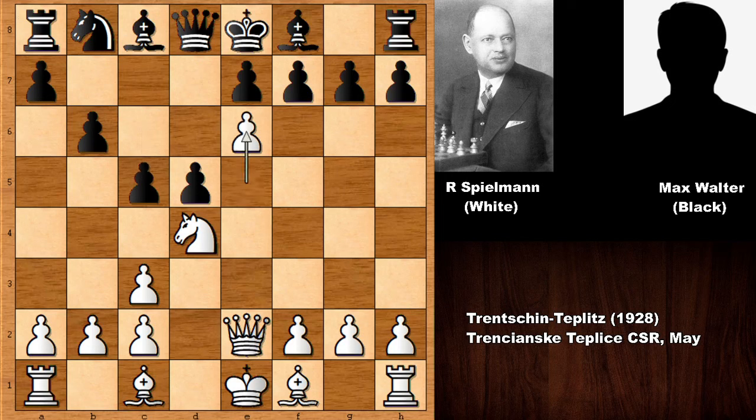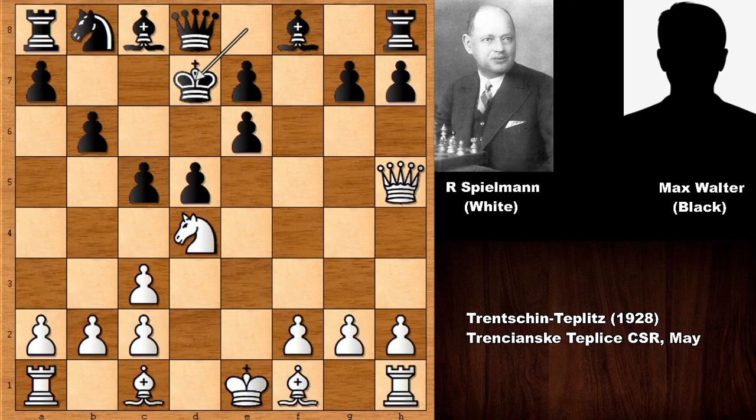So in this position, after e6, f-takes on e6, and then queen to h5 — and was this a blunder? But we have king to d7. Not pushing the pawn, and both pieces are under attack.